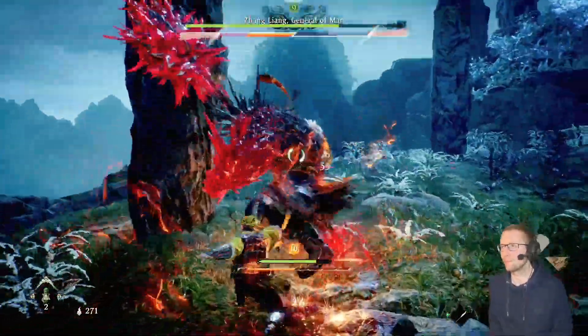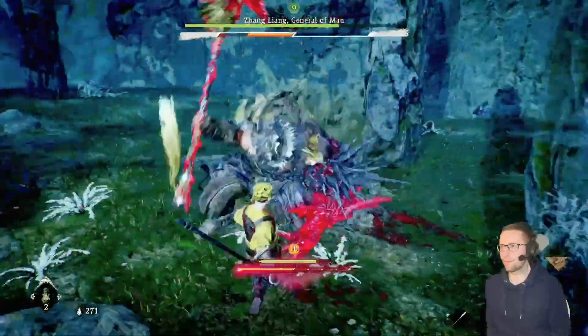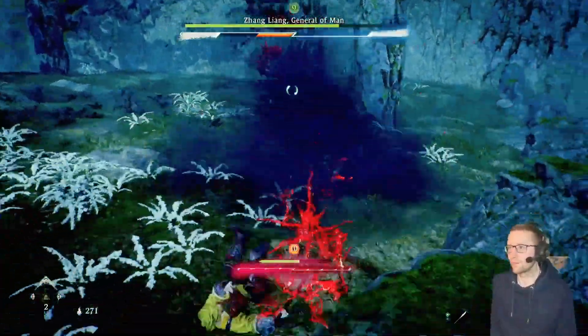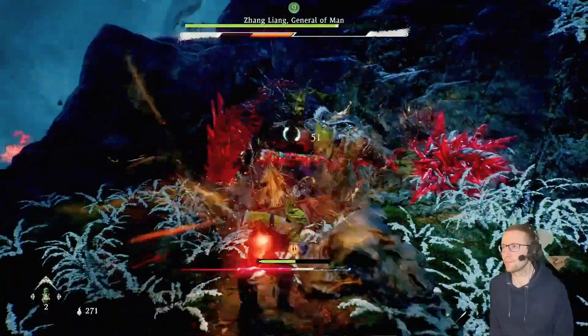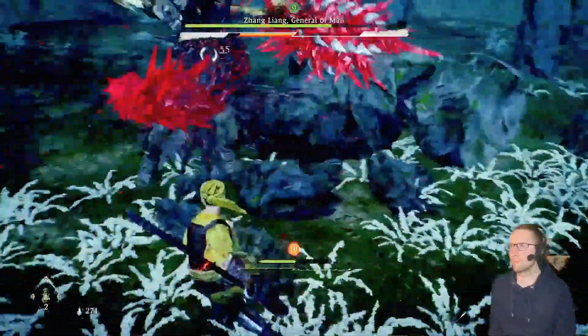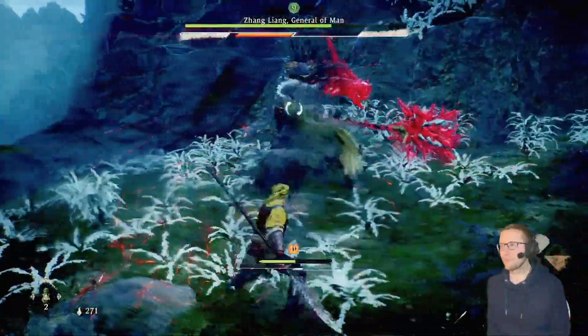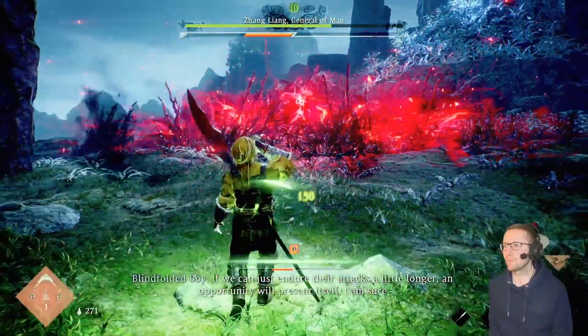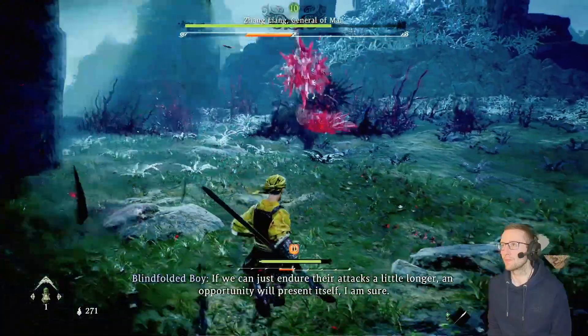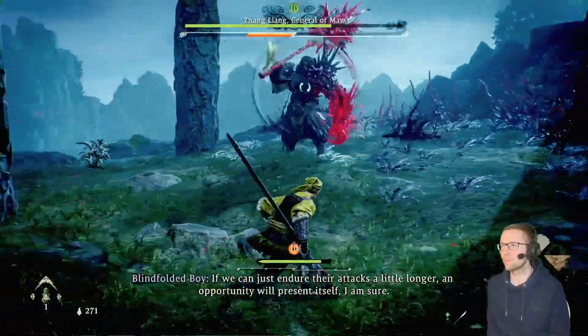This second phase definitely requires more patience than the first, with you having to get the balance right between knowing when to attack and knowing when to retreat. Once we've danced around the arena for a bit he'll do his special attack again — this is our chance to deflect and then put him into a staggered state so that we can deal some very major damage.